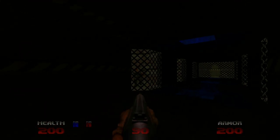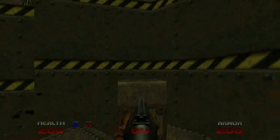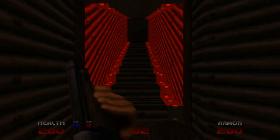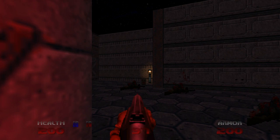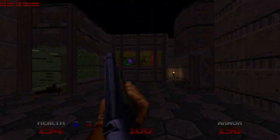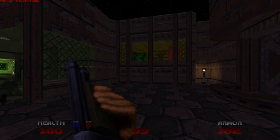Take out the imps, take out the zombies in cages. They love their occasional zombies in cages in this game, don't they? Pressing that switch will open up a passage up the stairs, out into the courtyard for the zombies. And then imps up ahead. This is where we activate the yellow keycard.